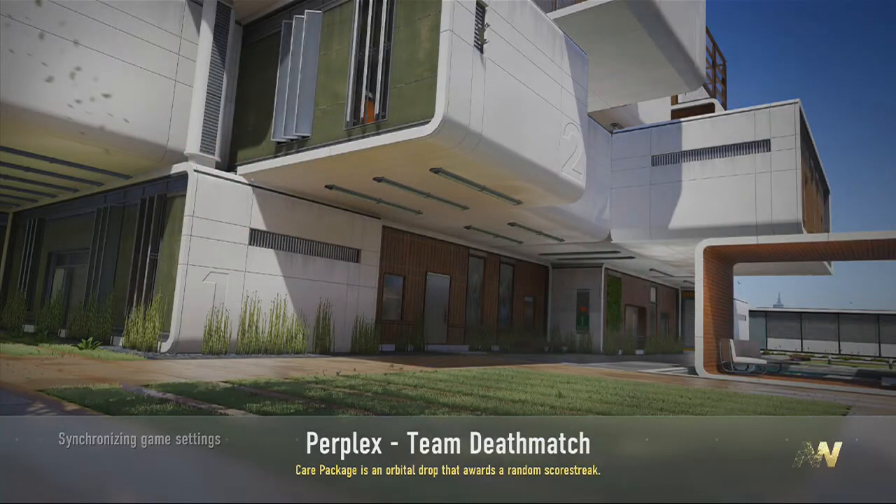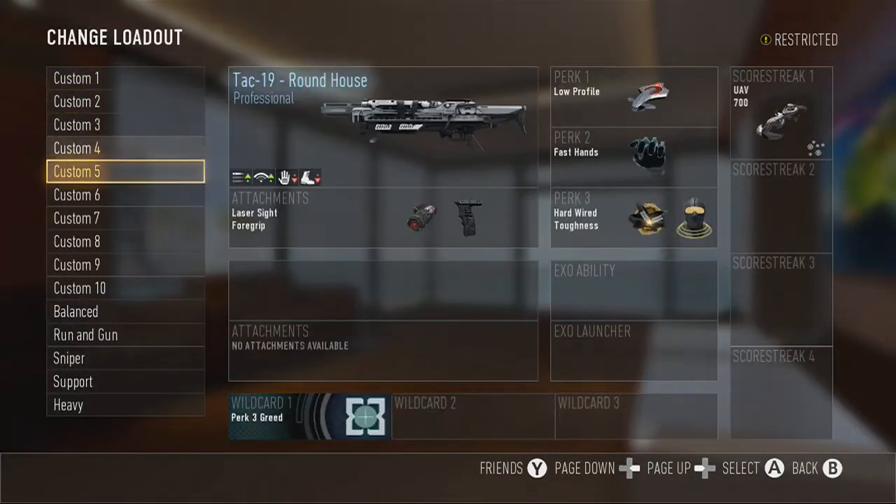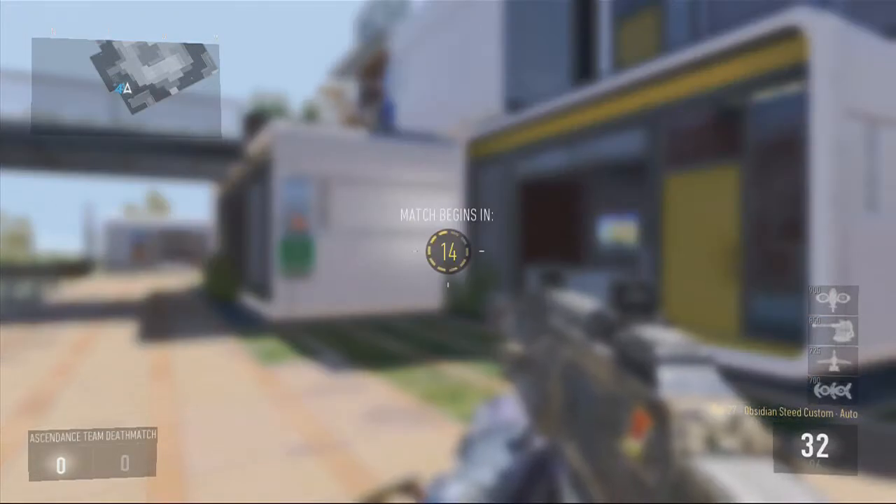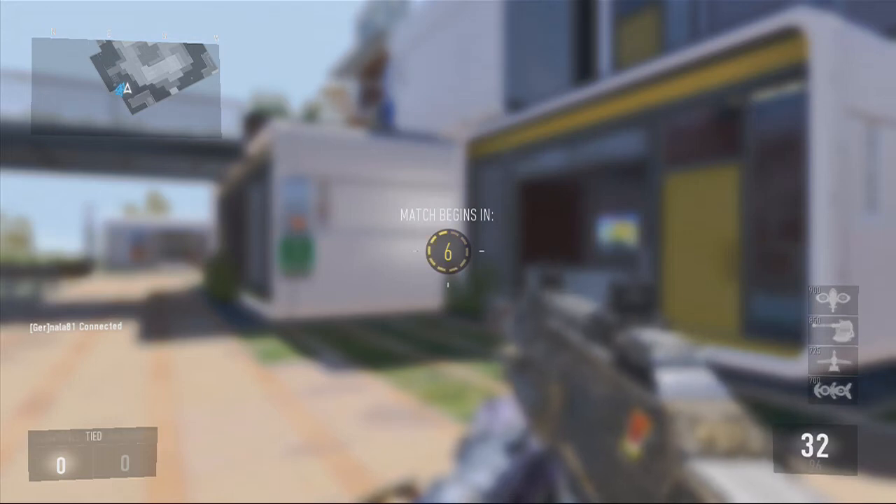Yo, what's going on guys? Reese here and welcome back to another Advanced Warfare Ascendance DLC map pack. We're now on to Perplex, which I haven't played before and it does look really really good, just because you've got all that verticality. If I was playing the grappling hook mosh pit mode, this would be a very good map to use that on because you've got all the vantage points if you're sniping.